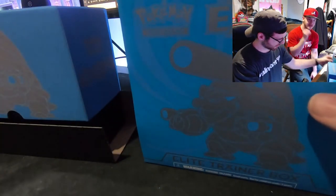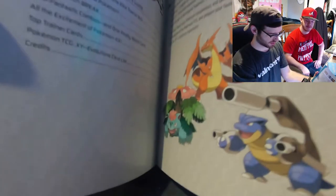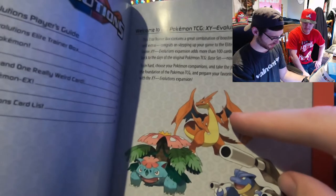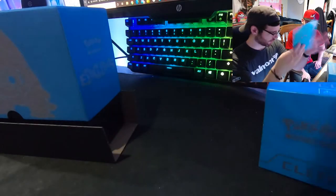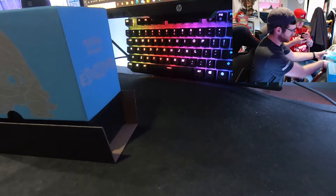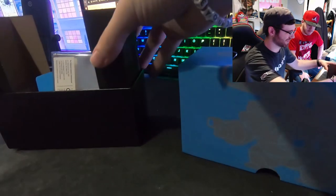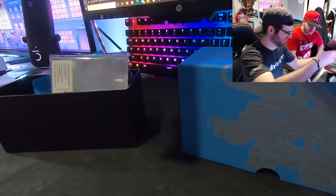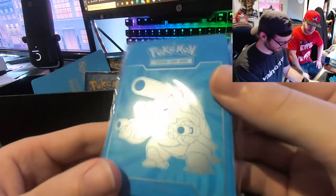This one looks different — it might be a misprint box. We got the Blastoise version, so this is how this one looks. We want the Charizard. Oh yeah, these have the BREAK cards in them too. I'm really excited to open this — I've never opened an Evolutions ETB. I think I've only ever opened one Evolutions pack. This ETB looks totally different from what I expected.